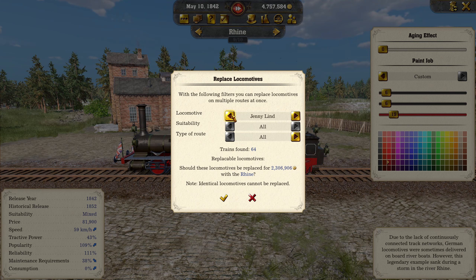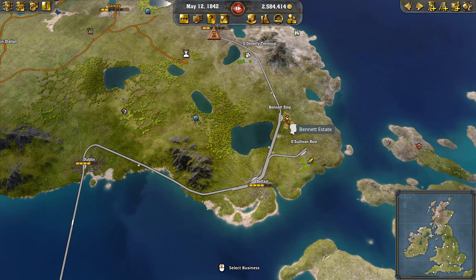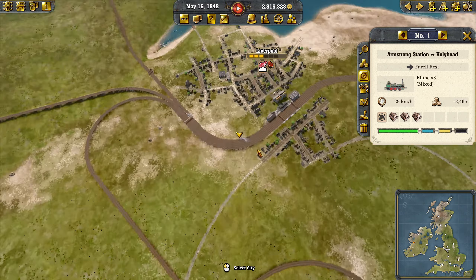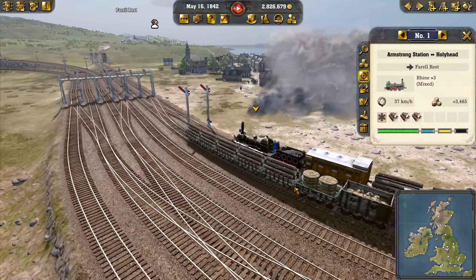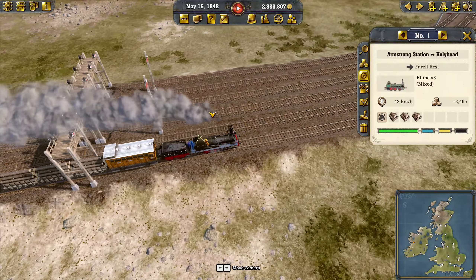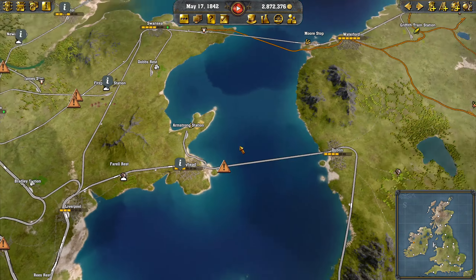And replace engines. This one is faster than the Jenny Lind and we do have everything to replace it. The cost does for some reason continue to rise. But we're going to make sure every Jenny Lind is replaced here — that should improve things. Let's check in on one. We've got a bit of wood on its way to Liverpool. It's got a full little gold rim on the top there. Beautiful thing. Nice and fast.